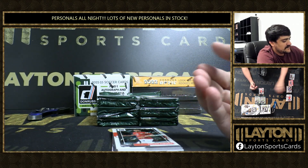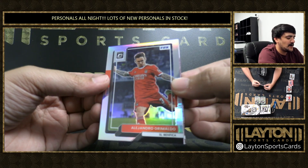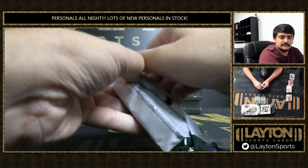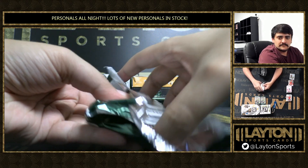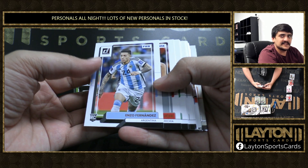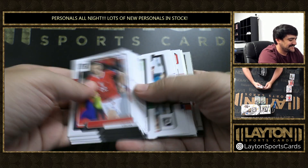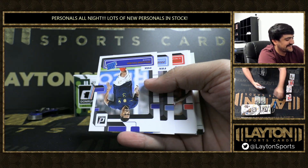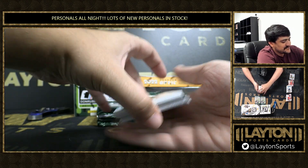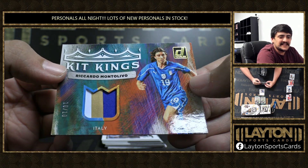Antony, Cristiano, and Chiellini there. There's a Sule rated rookie and this is going to be Alejandro Grimaldo — a little optic. There's an Enzo Fernandez rookie. There's a Salvo rated rookie, Julian Alvarez and Fernandez. Looks like a jersey here — this is going to be Kit Kings 10 of 10. That is going to be Riccardo Montolivo for Italy there on the Kit Kings 10 of 10. Nice low-numbered gold jersey there — player-worn/used.